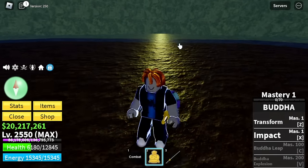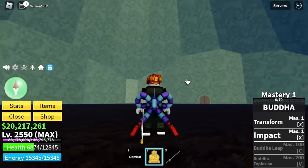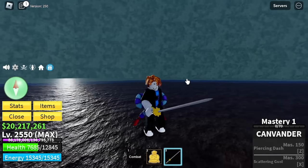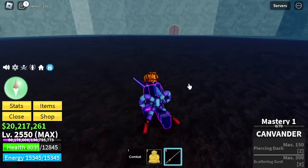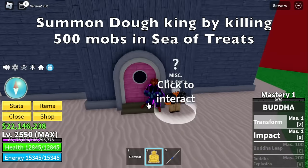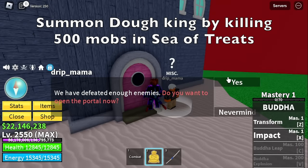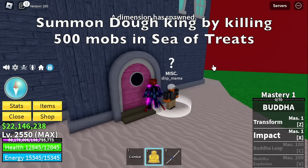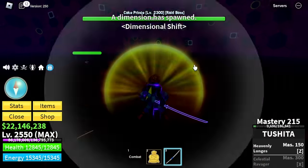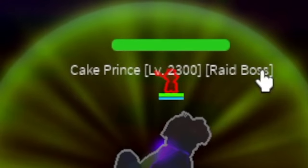If you want to collect all swords, go for it. But if you're asking me, the only swords I use are Yama and CDK. My friends also use Pole V2. Next up — we got the Spiky Trident. At the Sea of Treats, you need to defeat 500 mobs specifically at the island of this NPC. A dimension has spawned and you need to defeat the Cake Prince boss for a chance to get the Spiky Trident.